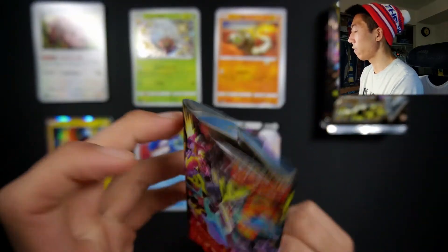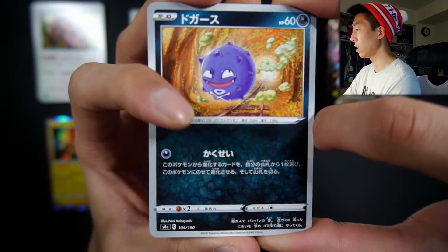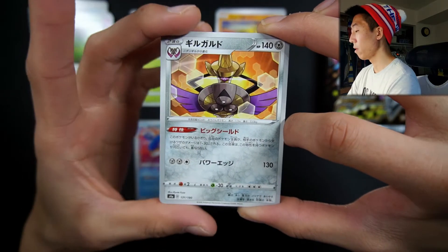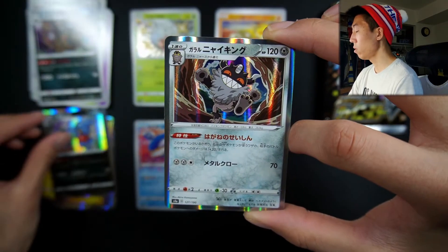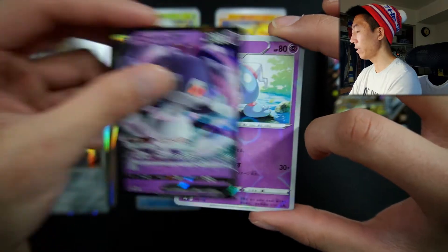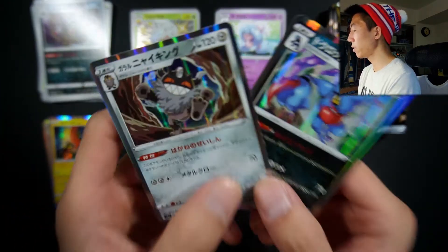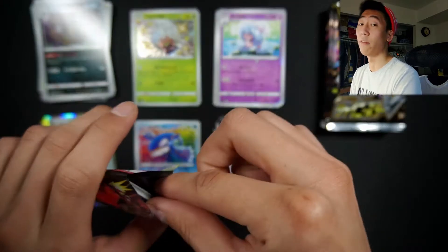I actually like how the packs are set up in a way where the last card is like the rarest card — very nice on Pokémon's end. So we have a Koffing, a Toxel, a Cliffberry, a Glimwood Tangle, an Aegislash — very nice. Garbodor, Toxicroak holo, Galarian Berserker holo, Indeedee Full Art V — very, very nice. And we have a Hattrem reverse holo. So nothing too exciting, but you still get two holos, a V, and a reverse, which is insane value. I feel like the English side would never do that for these packs.